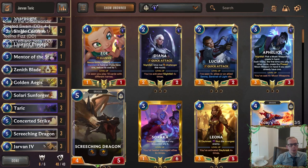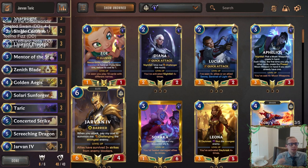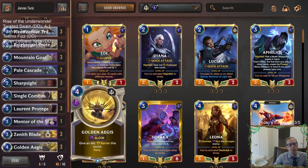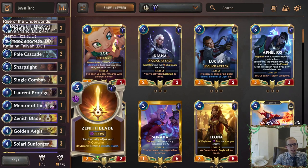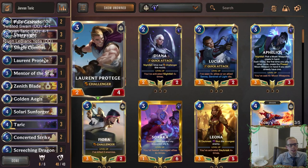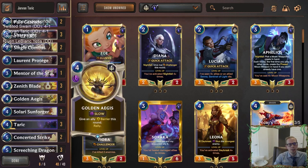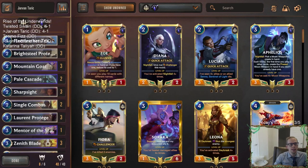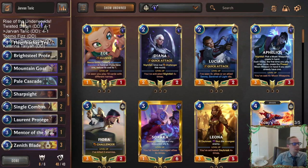Screeching Dragon was awesome also. Jarvan we just never had - in 5 game sets sometimes you have stuff, sometimes you don't. We only drew Jarvan one time and it got Vengeanced immediately against the Thresh deck. But Taric - Taric looked great. Taric, Zenith Blade, Golden Ages - all that looked very good. I liked the Sunforger, Screeching Dragon, and Protégé - the size of these units having four or five health. I was definitely a big fan of that. So that's going to be Jarvan Taric.